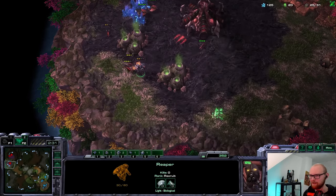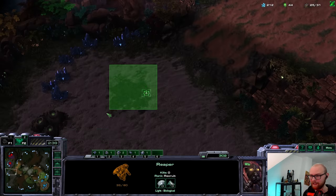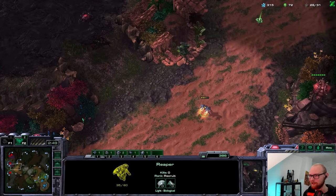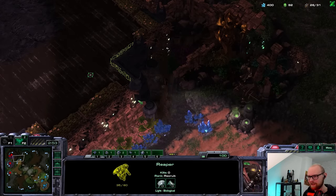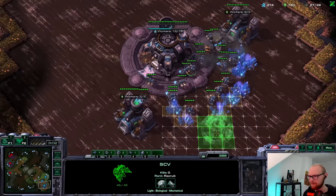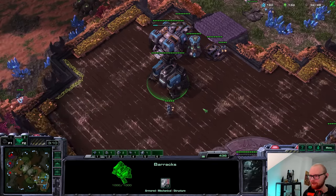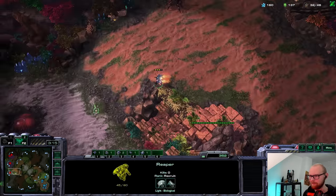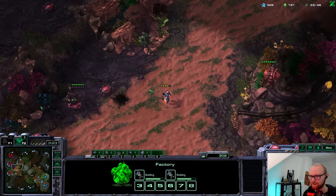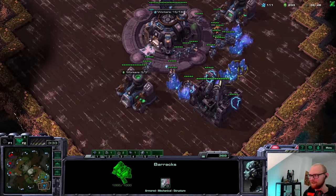I don't even know if this guy likes to take third bases. There's no third here — this would be a surprising third base to take. Oh, he's taking that one. He's defending the reaper jump with queens — well done by him. It's time to add a ghost academy. I added it a little bit late because I was just trying to figure out what he was doing. Ghost academy is built pretty fast so it's maybe a five-second delay — not going to impact me that much. Maybe I can kill that tumor — it's really hard to target the tumors next to the queen, but there I got it perfectly twice, which is very nice.